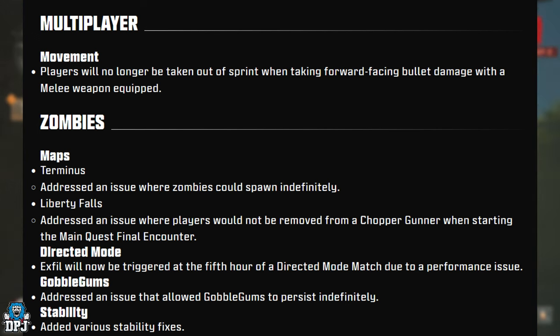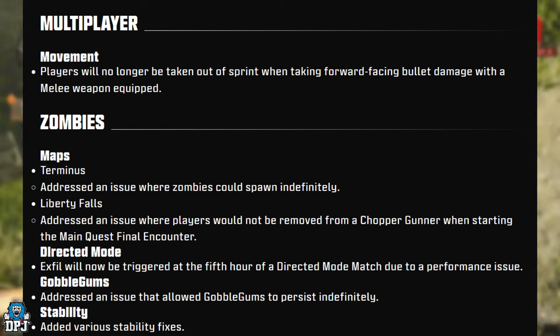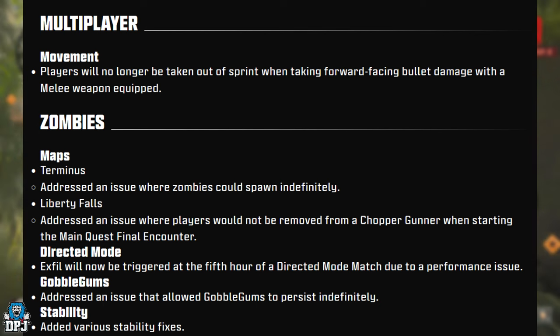Zombies — Terminus: addressed an issue where zombies could spawn indefinitely. This is the popular 'pile-up zombie glitch' where, in a team or split-screen, you could do a glitch causing zombies to indefinitely spawn in one spot. You could just stand there shooting them, getting challenges done for camels, earning XP for your weapon and player. I knew it wouldn't be long before they patched this — I'm pretty sure it will be confirmed in the comments.